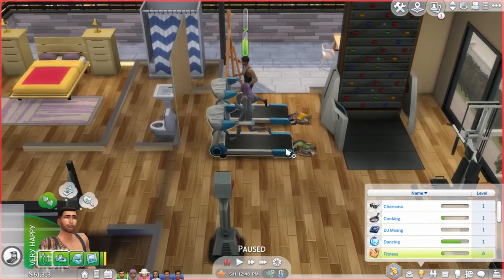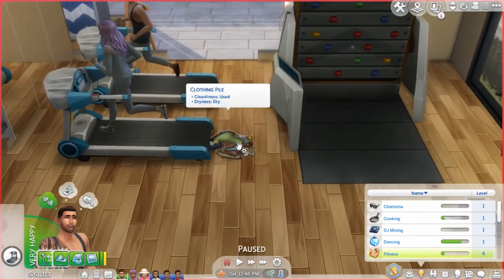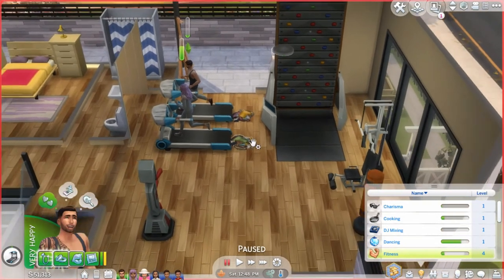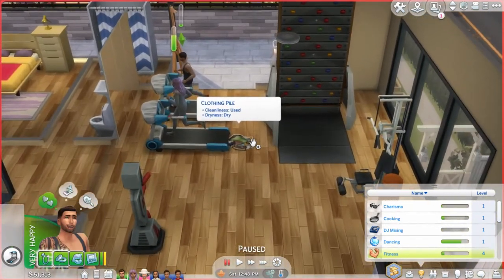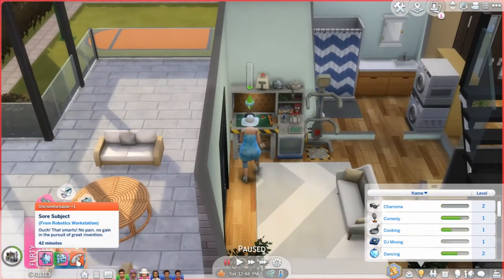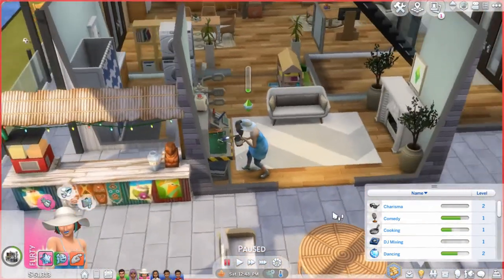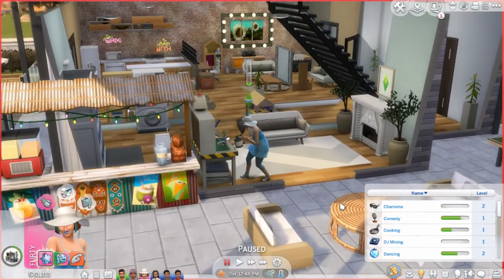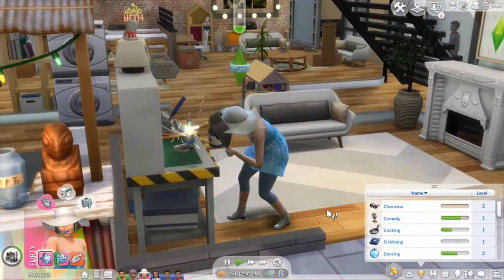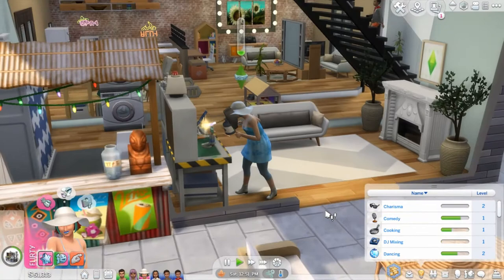Where did this laundry even come from? Oh my god. Oh, we do have a laundry room — well, the laundry's in our bathroom, but it's fine. Why are you uncomfortable? Oh, from the robotics station? I don't really care. Oh look, they've got a bar as well — they're gonna have a good time here. This house? Kinda nice, if I say so myself.